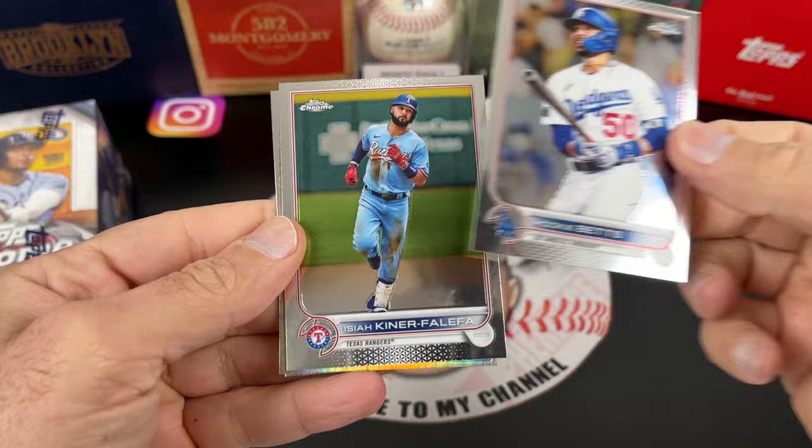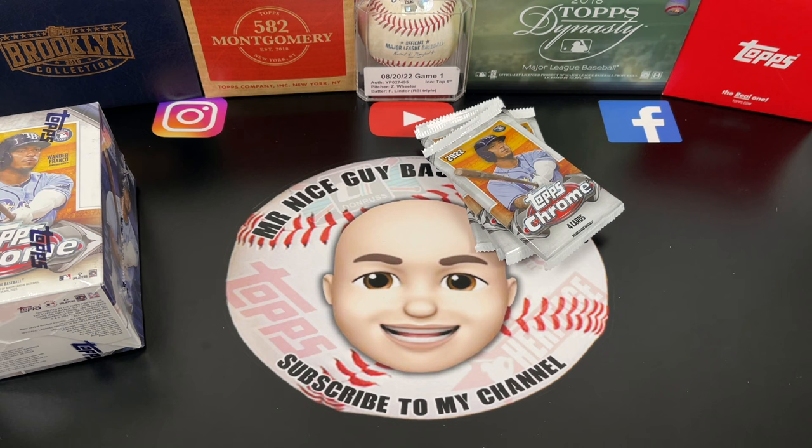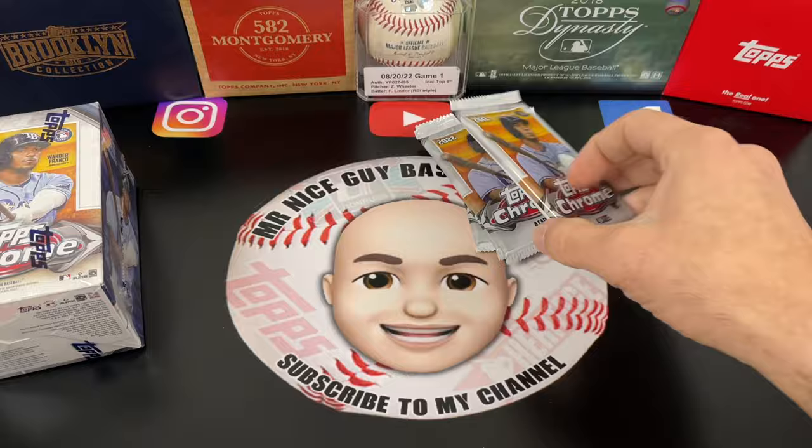Next pack we have Mookie Betts, Isaiah Kiner-Falefa, a 1987 Tim Anderson, and Evan Longoria. Oh wait — is it or is it not? It's just a base card. I haven't seen that card before but I like it — the uniform looks nice.